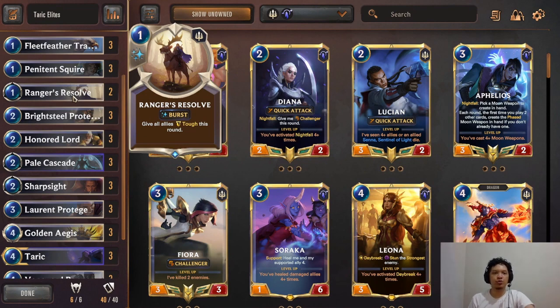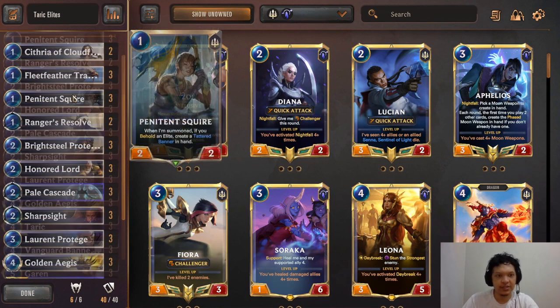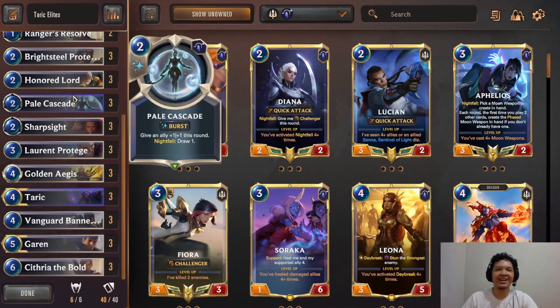We're also running 2 copies of Ranger's Resolve so we have an answer to AoEs like Avalanche, Ice Shard, or Twisted Fate's red card. It's also very useful against mid-range decks because you can win trades with Ranger's Resolve. The deck is very straightforward — I actually didn't expect to reach such a high rank when I first created it. If you liked the video, don't forget to leave a like, comment below, and make sure you're subscribed. I hope you enjoy the video and have an awesome 2021!